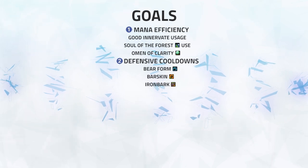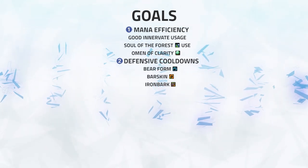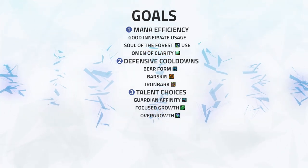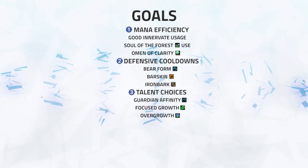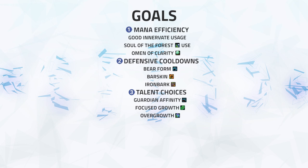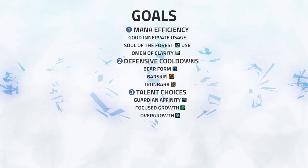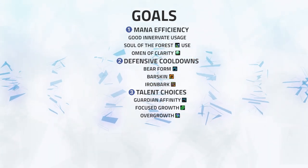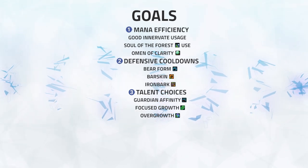Number 3: Talent Choices. Knowing when to pick the correct talents is not easy — it requires you to know the matchup and how it plays out. We know a Feral Druid likes to do Split Pressure, and with your Demon Hunter having a lot of self-healing, you will more than likely be the kill target. With your main win condition being mana, we're looking for you to focus on defense with your talent selection — things like Overgrowth, Guardian Affinity, and even Focused Growth.